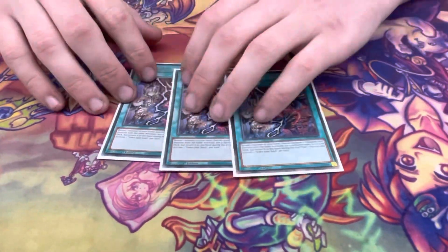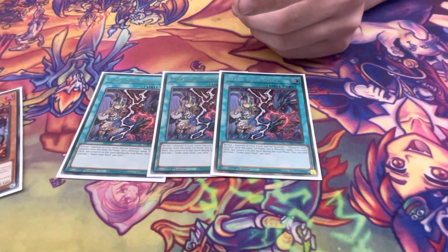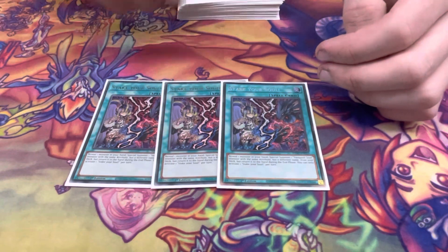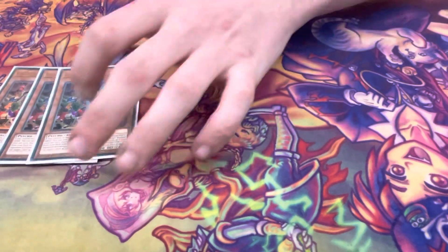Three Stake Assault — best card in the deck. Reveal an attribute, for example Fire, like Ash Blossom, special summon from the deck. It does not negate effects, can summon in any position, can attack, can do whatever it wants, and then bounces to hand in the end phase.